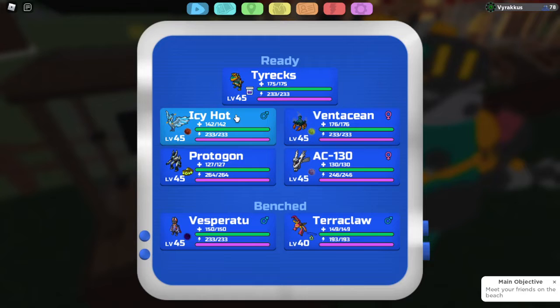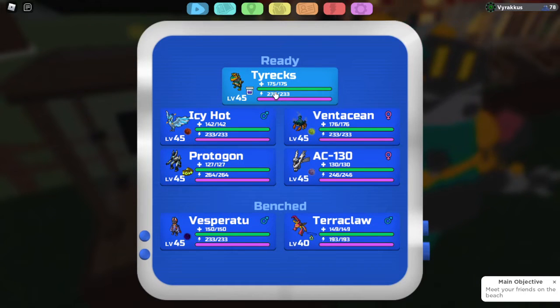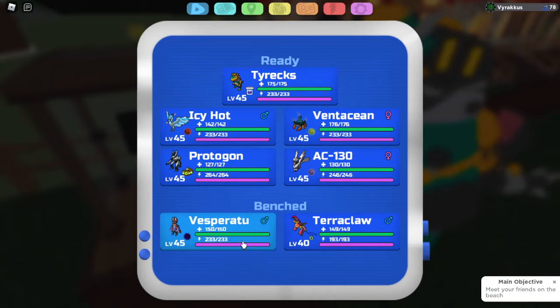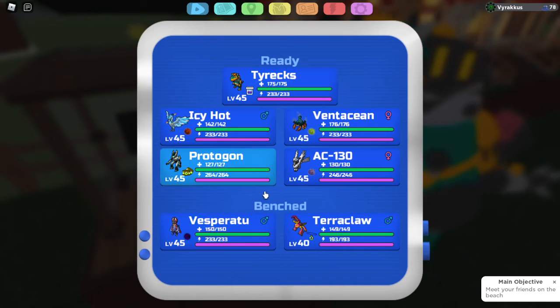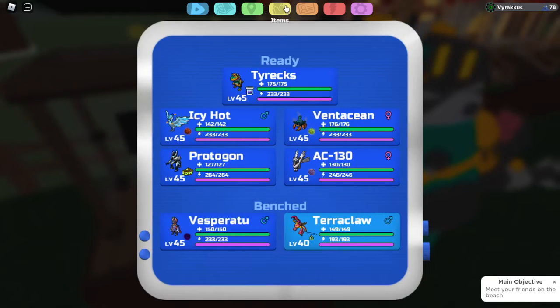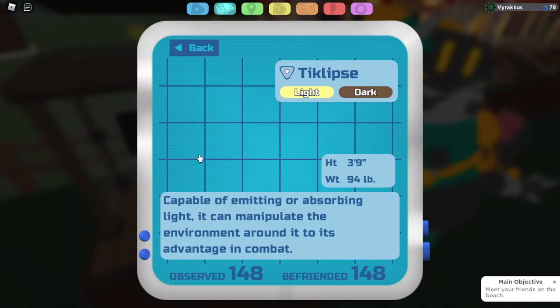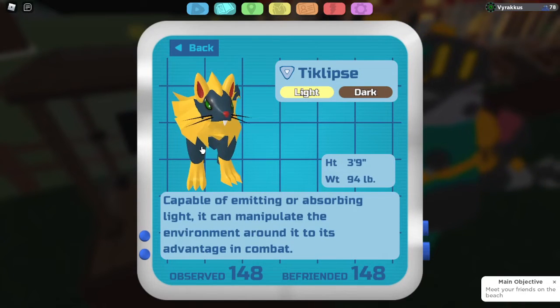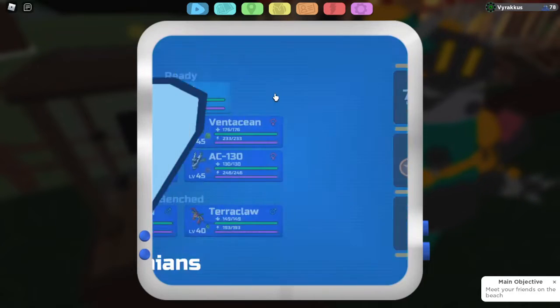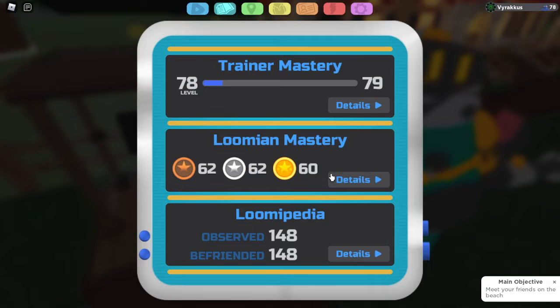For Luxor, it's a light type — you can threaten it out hard with Vesperato and it can't swap in against Tyrex either. Toclips: you'll see this a lot especially if you bring Vesperato, they'll always bring it. But you do have Tyrex, Protagon, and Terrorclaw, so it's not going to be much of an issue for this team.